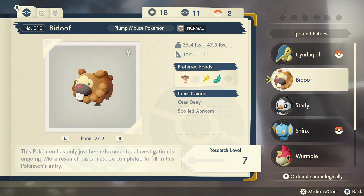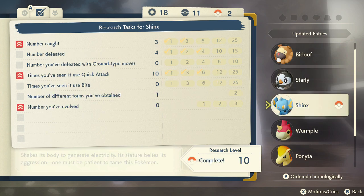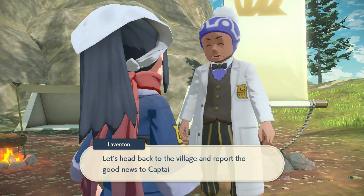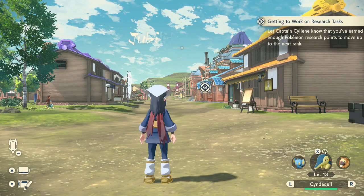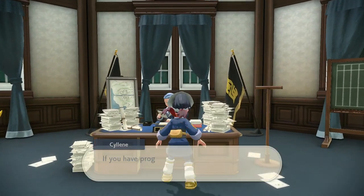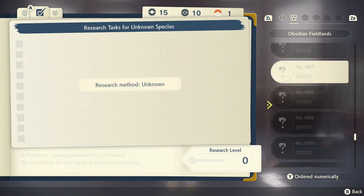We've completed Cyndaquil's research. We still need to evolve one Bidoof, which takes a bit longer because some Pokemon aren't too high level. We've gotten 970 points, which brings us to Research Rank 1. The good thing is the longer we do this, the faster we get to new and stronger Pokemon. Research Rank 10 takes a while, sure.